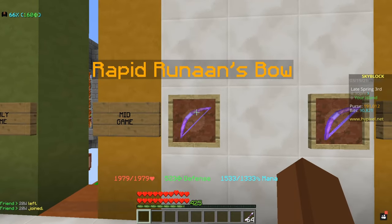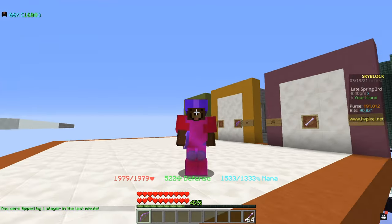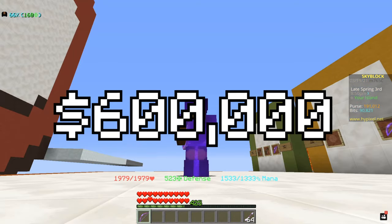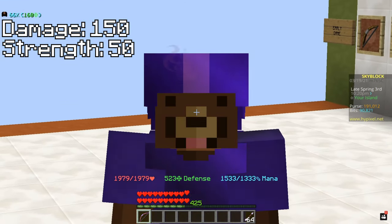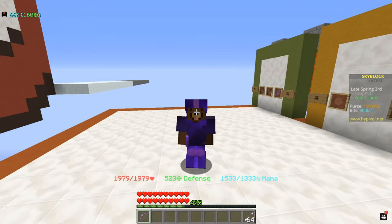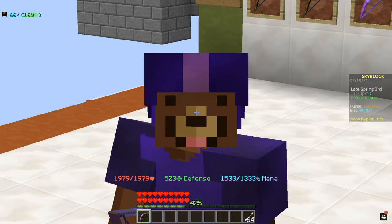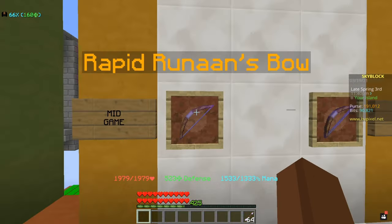Moving on, we have the Runen's Bow and this is a pretty legendary bow — I'm pretty sure everybody has used it at least once. This bow is perfect for slayers and it costs about 600,000 coins. It comes with 150 damage and 50 strength, and you can make it better with hot potato books and fuming potato books. The reason I love this bow is that once you shoot the arrows it actually goes through multiple enemies at once, which makes it perfect for slayers. Definitely a must-have.